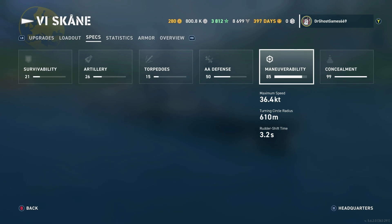For the maneuverability on my build: 36.4 knots — that's pretty low for a destroyer in terms of speed. The turning circle radius on my build is 610 meters, with a 3.2-second rudder.